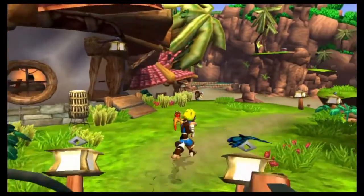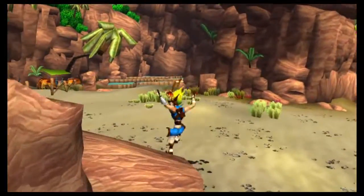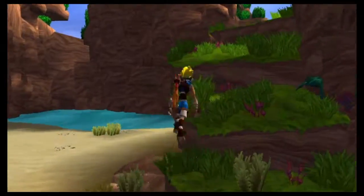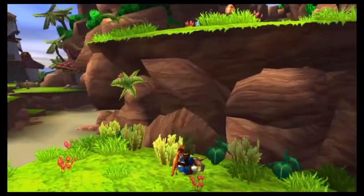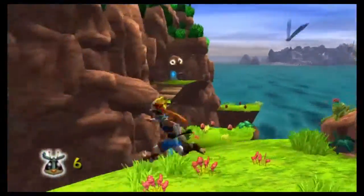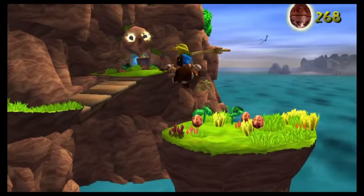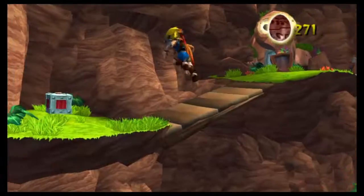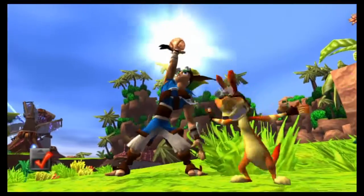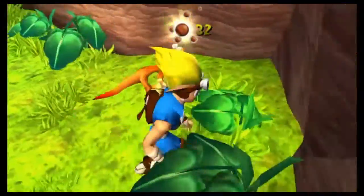I've gotta get the 7 scout flies and how many do we have? 5 out of 7. Since we're already going there we might as well. Alright, so we're about to finish up here. Check out that funky sculpture sitting on the rocks over there. Let's just go ahead and — oh okay I didn't collect it, nope, I just didn't collect it for a second. Yeah, let's do it — why not? How many precursor orbs do I have? 270.